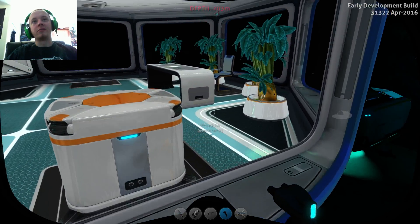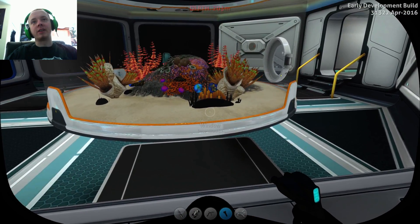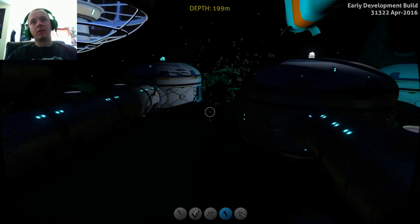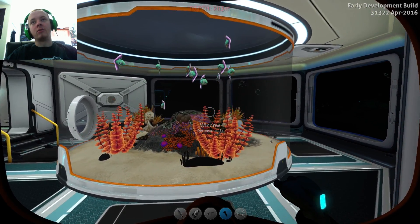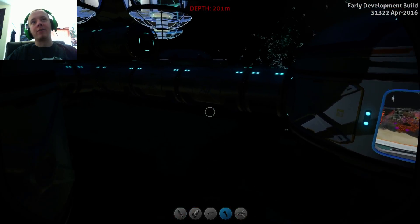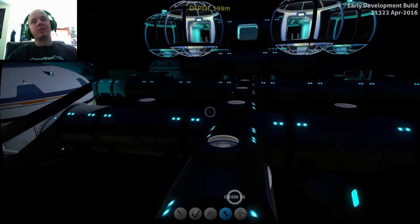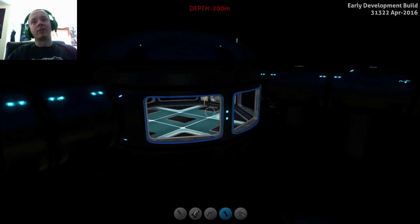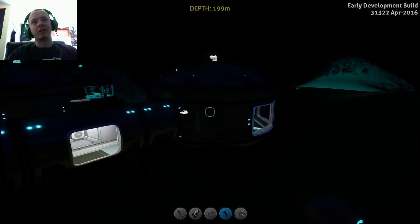Over here is the office room with all the stuff in it — frame rate problem again, don't mind that. Over here is the spadefish tank; I can see there's several eggs laid in there. There's a fish tank over here as well with some normal fish in it. There's a major frame rate problem. The frame rate problem is because of this base and its size — it's glitching the game out. The game becomes very unstable for some reason when I do this.